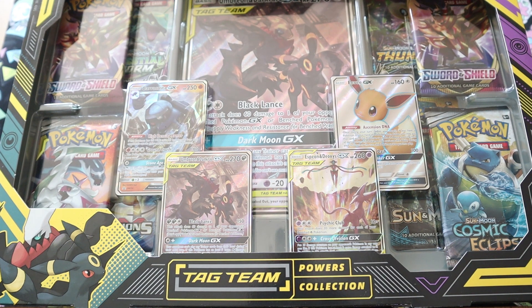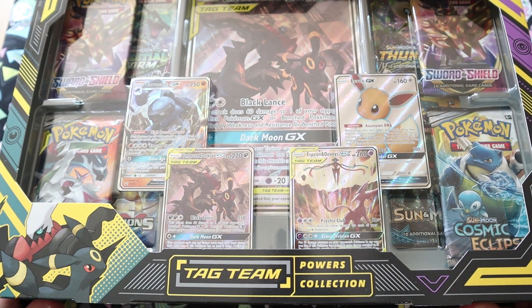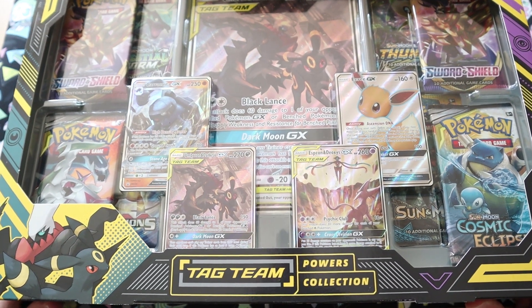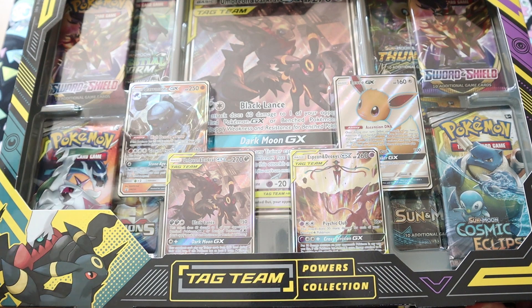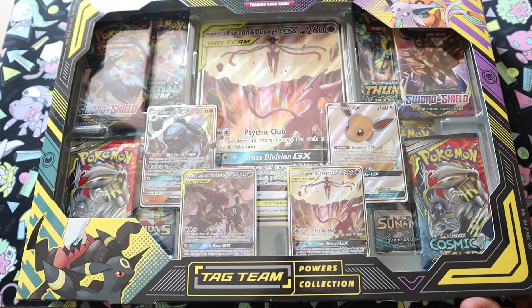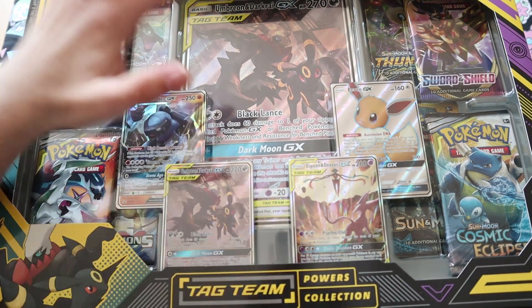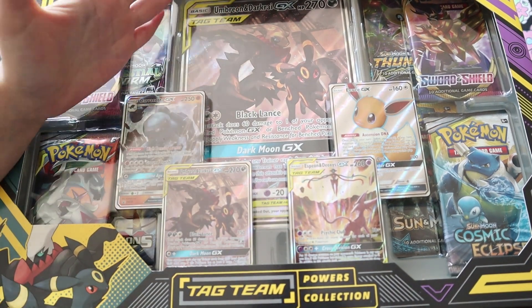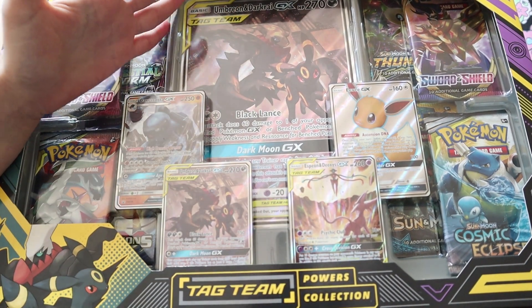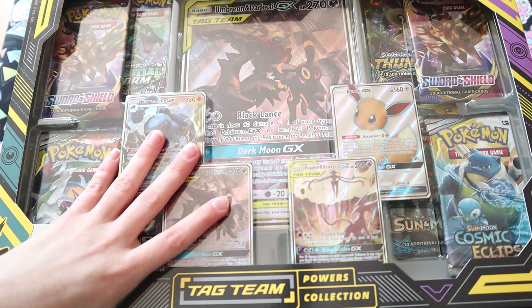Hello everyone and welcome to another Pokemon TCG opening. In this video I have the new Tag Team Powers collection, which has a lot in it — it was quite expensive — and there are two kinds. We've got the Umbreon Darkrai and underneath that the Espeon Deoxys. They're exactly the same apart from the Jumbo card, which is Sun and Moon size because these are mostly Sun and Moon packs and they are the remaining Sun and Moon promos.